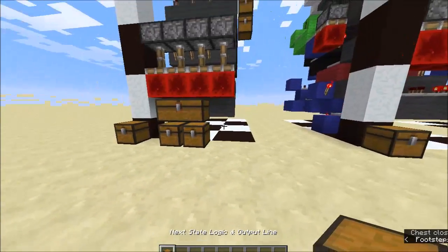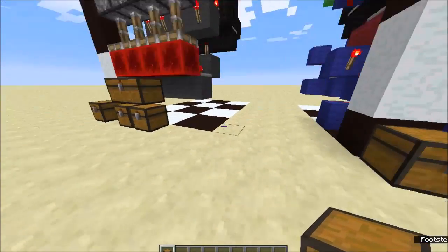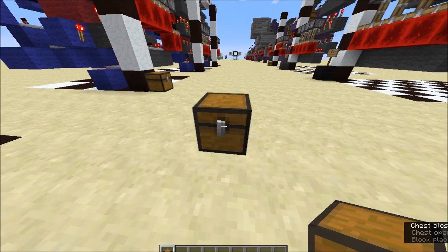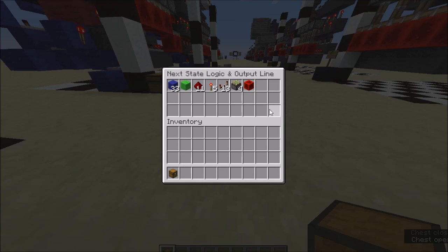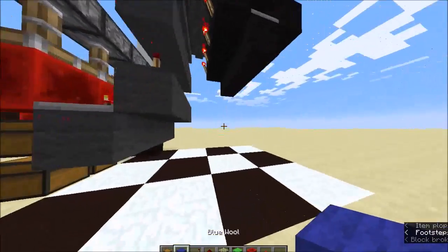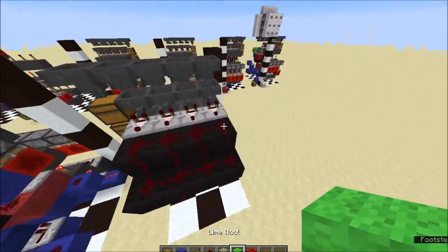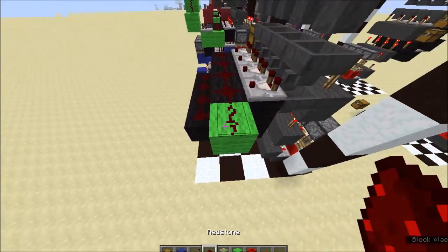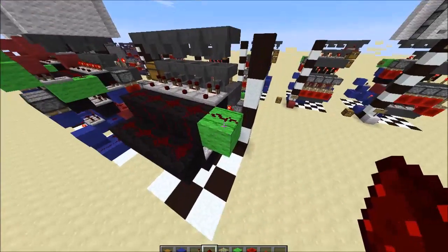Moving on to the next state logic and the output line — this is going to be the little bit more complicated part. Those are all the resources for this stage. Nothing crazy complicated, but this bit took a lot more figuring out. So that's everything for the output.